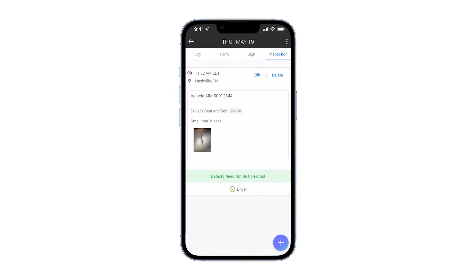When you return to the main inspection tab, the inspection report you created will be shown. Once you have completed your inspection report, you are now ready to start driving with Motive.